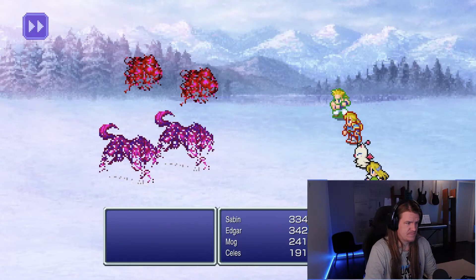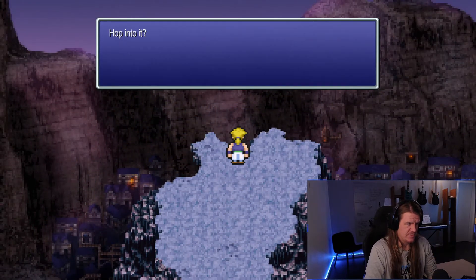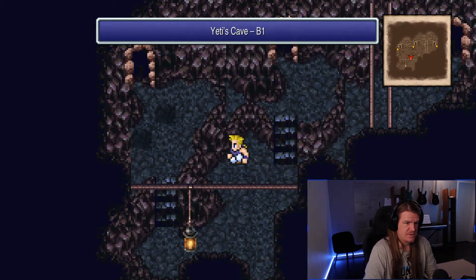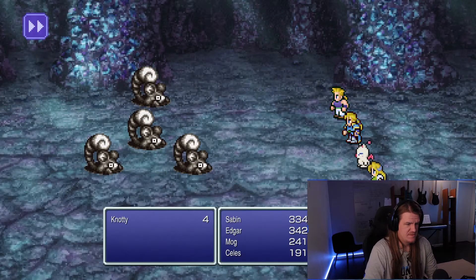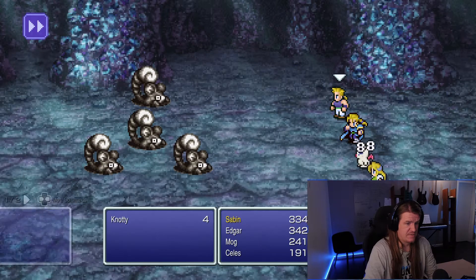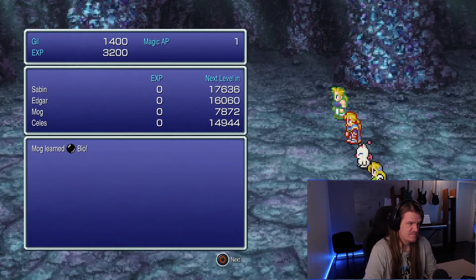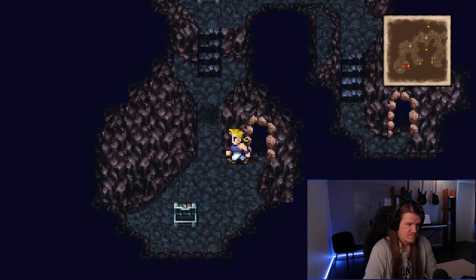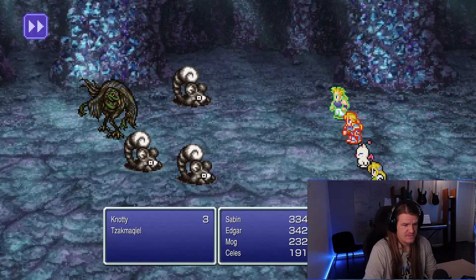Now we jump off the cliff and back to the Yeti cave. All right, which way was it — the left one? During the Yeti cave there can be tougher enemies, not necessarily — for example those ones over here. Oh yeah, this is gonna drop us down — you go by the bridge, then up. All right, I think we're good.